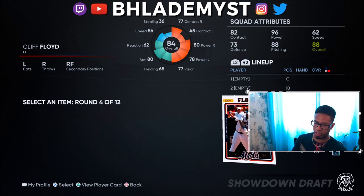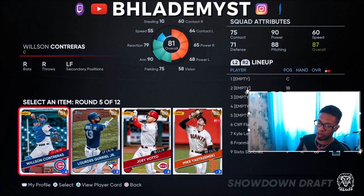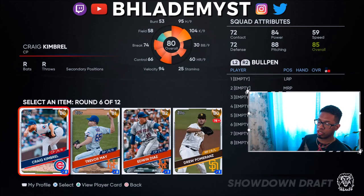In the fourth round they'll likely give you the option to pick up another pitcher. Do not ever pick up the pitcher in the fourth round when you see three hitters — always, always, always pick up the hitter. Trust me on that. In the next hitting round, catchers are hard to come by, especially gold live series catchers. The best catcher available most of the time is the team affinity diamond 88-overall Salvador Perez. Since we have a stacked outfield, I'm picking up Wilson Contreras for a good catcher.